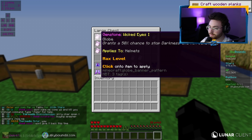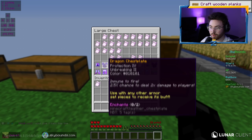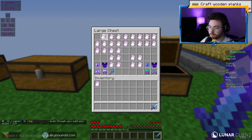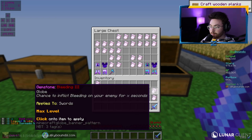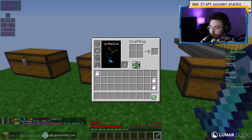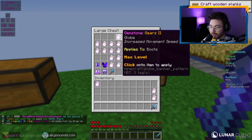All these scrolls are gemstone enchants. We've got four Evasion 5s and four Impede 5s, all unique enchants. Wicked Eyes 1 applies to helmets — grants a 50% chance to stop darkness and rot gemstones. Blade Fury 5 has a chance to inflict 20–30% more damage while in combat, and it goes on swords. Bleeding 3 has a chance to inflict bleeding on your enemy for X seconds, also applies to swords. We can actually add more than 3 gemstone slots, though I don't know what the max is.